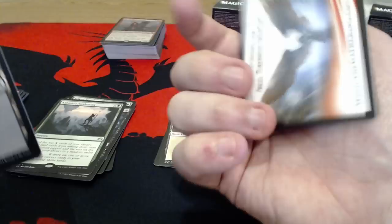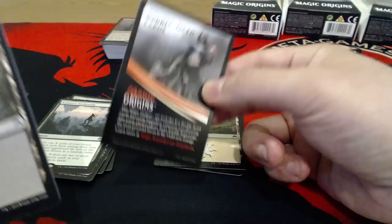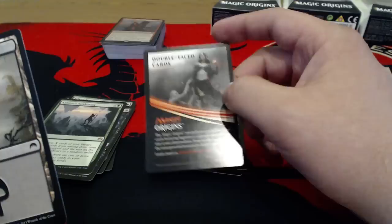It doesn't seem like you get tokens very often from opening Magic Origins packs. The tokens are pretty much Thopters and a couple other things like Nissa's elemental stuff — you don't get them too much. You either get a token or one of the checklist cards. As always guys, thanks for watching — click subscribe and leave me a comment down below.